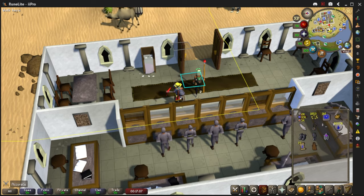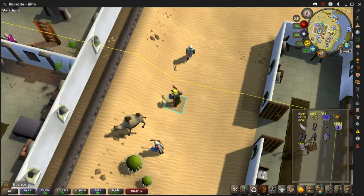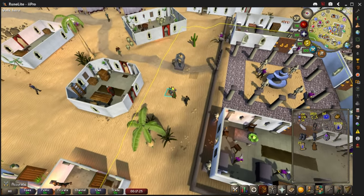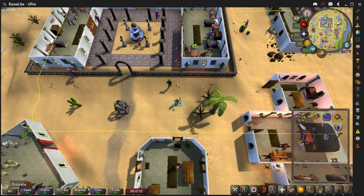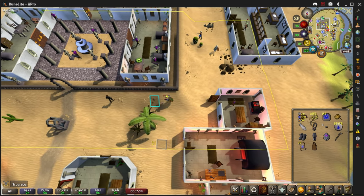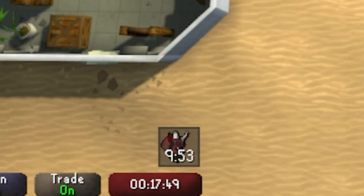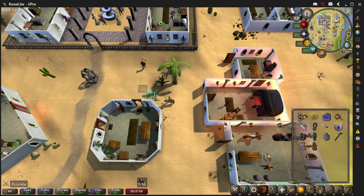Next up in no particular order is NPC Aggression Timer. You'll see a yellow line on the ground, and as long as you stay within it, NPCs will not be aggressive towards you. If you step out of the line, it puts a timer on screen, and when that timer hits zero the NPCs will not be aggressive towards you as long as you stay in the yellow line after 10 minutes.